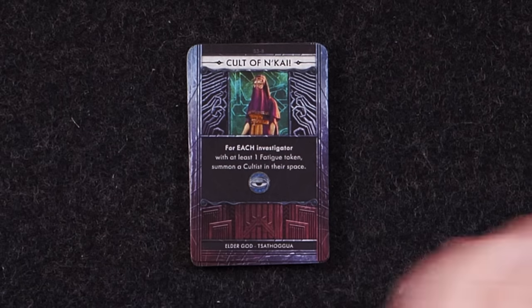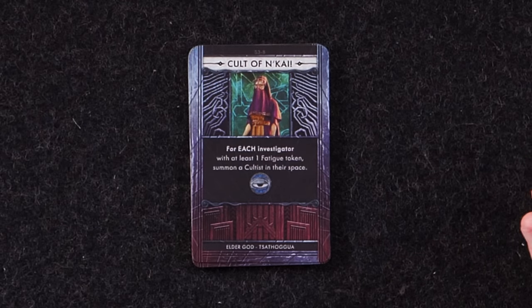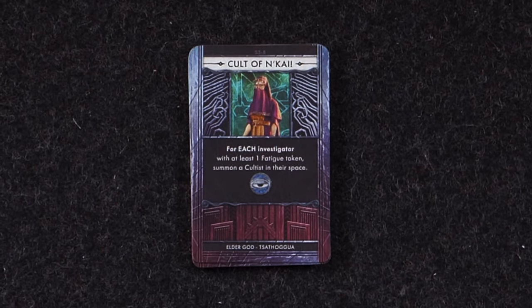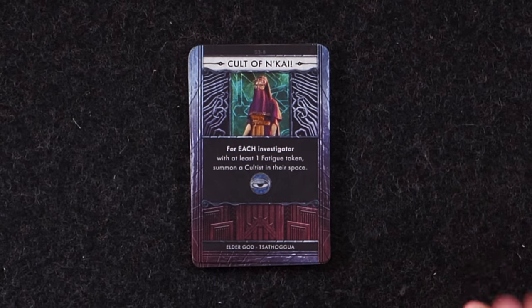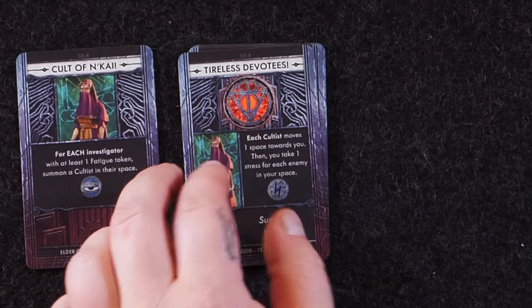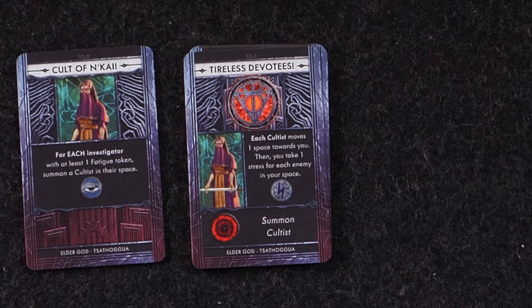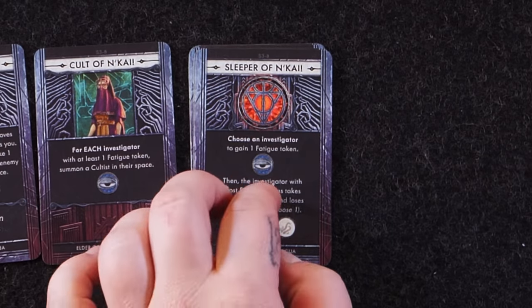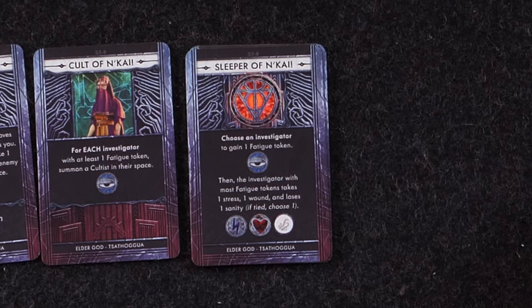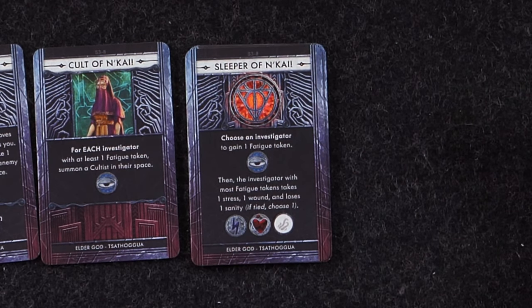And we have the Elder God we were playing with. These cards are exclusive to this Elder God so let's go through them. Cult of Nakai: for each investigator with at least one fatigue token, summon a cultist in their space. The Elder God's core mechanic works off a system called Fatigue — fatigue tokens go onto your board on your stress or health location, blocking what you're able to heal up to. You can remove one by healing, same one-for-one action, but it creates a tighter limited resource. Tireless Devotees: each cultist moves one space towards you, then you take one stress for each enemy in your space, and summon a cultist on the red gate. Sleeper of Nakai: choose an investigator to gain one fatigue token, then the investigator with the most fatigue tokens takes one stress, one wound, and loses one sanity.